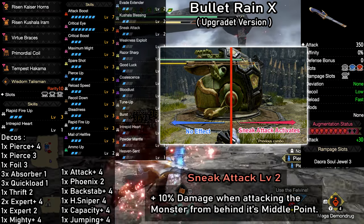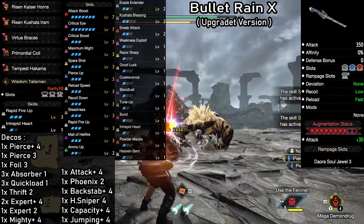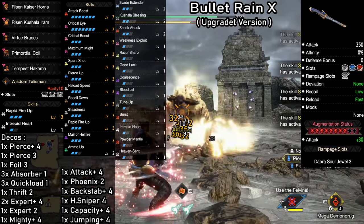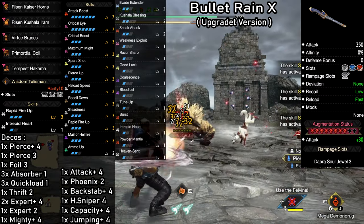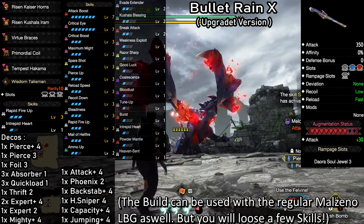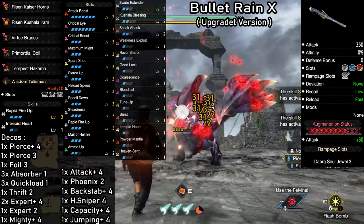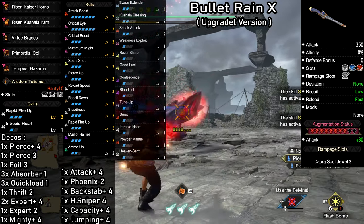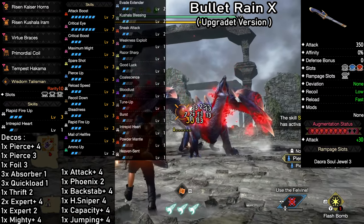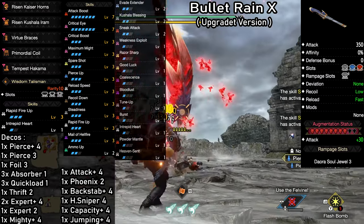Sneak Attack will happen quite often with light bowguns since we have a bit of distance and great mobility — the skill is optional though, so you can choose to replace it with anything else if you like. Powder Mantle is a really nice damage bonus to have on rapid fire bowguns; it's super easy and quick to activate, which is great for extra DPS and stopping force. Aside from that, we also have Evade Extender, Intrepid Heart, and Heaven Sent for extra comfort. Evade Extender makes it super easy to maneuver around the monster and get out of the way of attacks. And in case we do get hit, Intrepid Heart and Heaven Sent both reduce incoming damage. Altogether, this build is incredibly powerful while also being comfortable to play — it's a great option for any hunt.